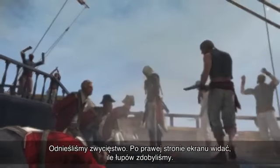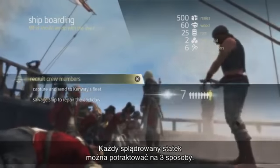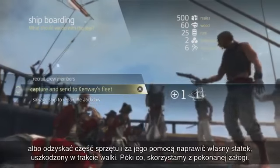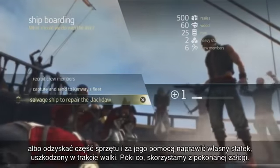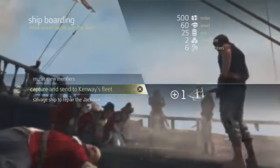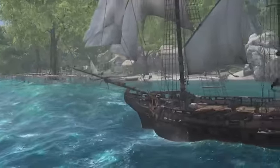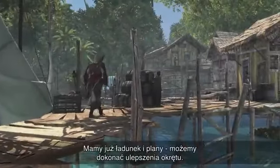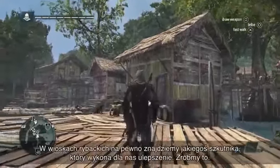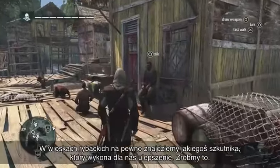Now that we've won, we can see the loot we've gained on the right side of the screen. You have three options with every ship that you plunder: we can release the crew to gain crew members, we can send the ship to our fleet, or we can salvage and repair the ship if we took too much damage during the fight. For now, we're going to gain some crew members. Fisherman villages are the perfect place to find that harbour master who will build that upgrade for you.